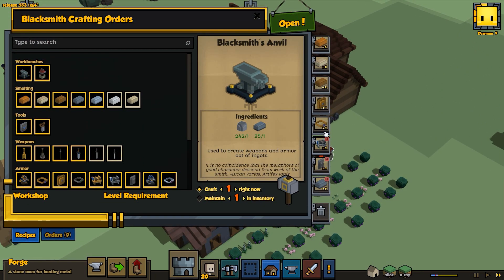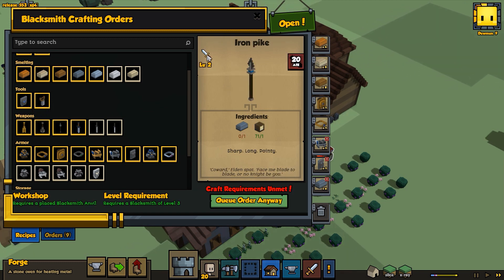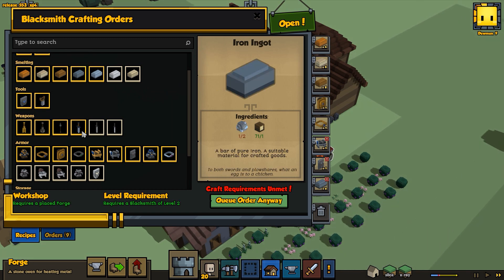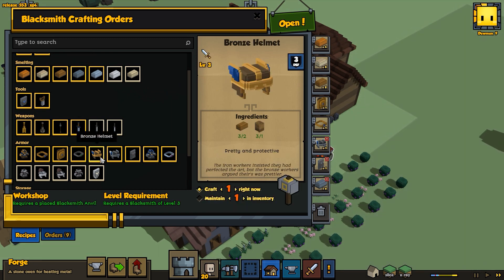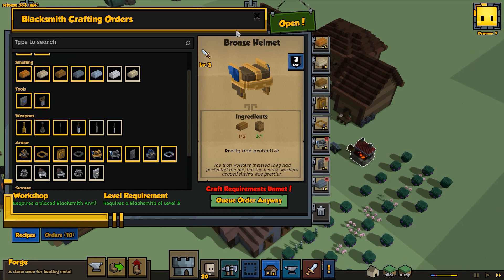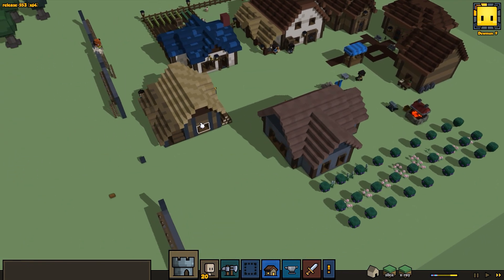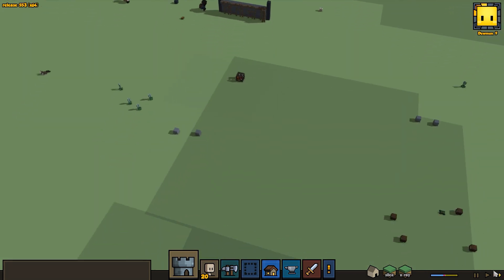Let's check our blacksmith real quick and see how he's doing. I wouldn't mind getting some iron pikes, but I don't think we have enough iron anymore. A bronze helmet might be good as well, so we'll craft a bronze helmet and see what it does for our people.